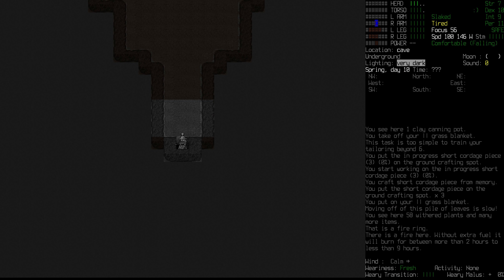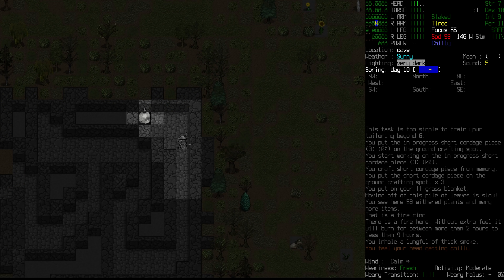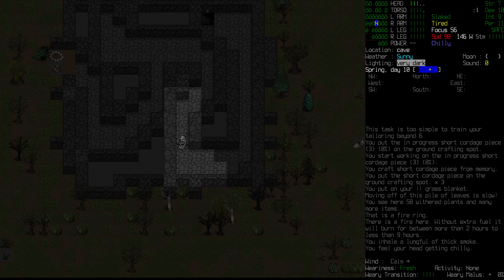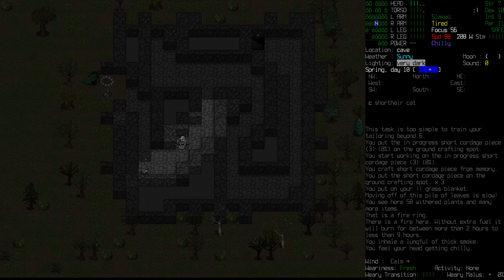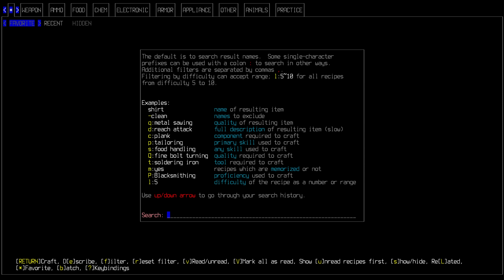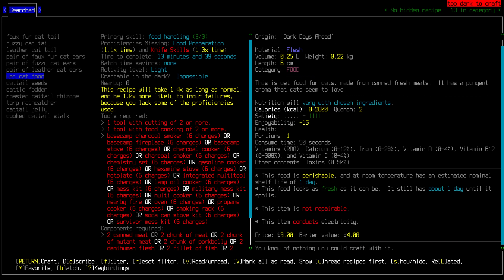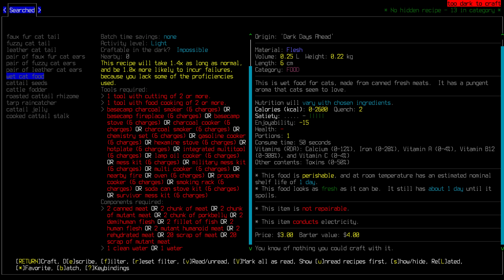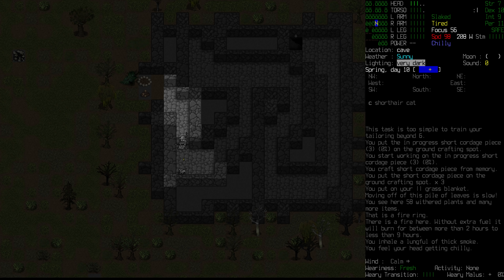Our hunger is gone. We want to make sure we have at least a minimal intake of calories before going outside. While broth is an option, we're just going to stick to making these cattail stalks — four of them for now. It'll take an hour and six minutes with nothing slowing us down. Minimal calories consumed, which is better than nothing, and we're slaked, so we won't drink any more.